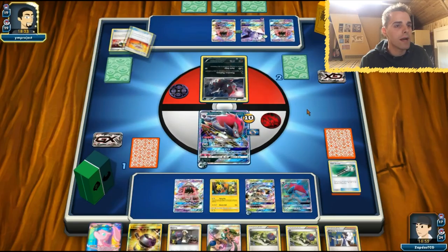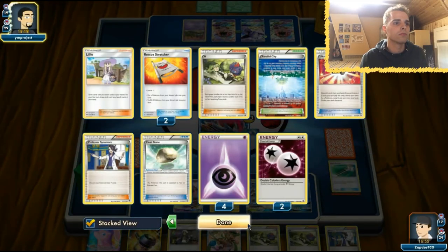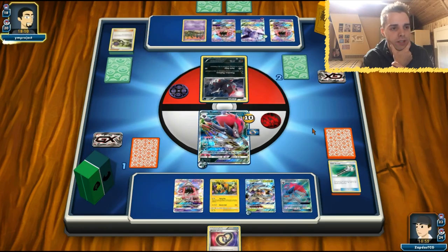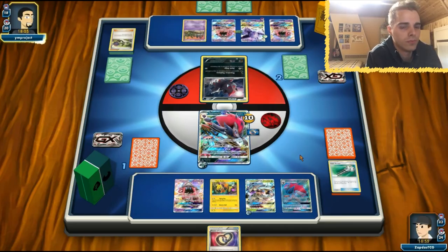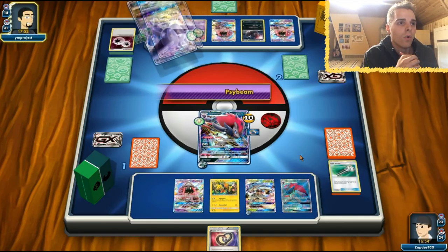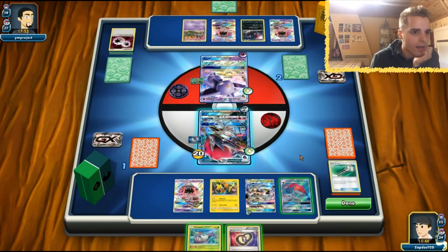He's going to shuffle a whole bunch of stuff back into the deck. He's definitely going to N. How many Ns in the discard? One. I was expecting this N. One puzzle in hand — we need two of them. This energy on the little Zorua and he's going to retreat to Espeon and confuse the hell out of us. Guzma is what we need.